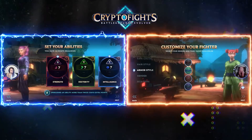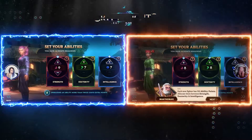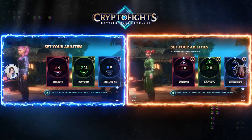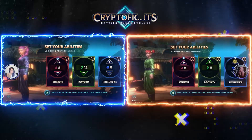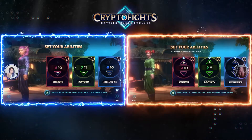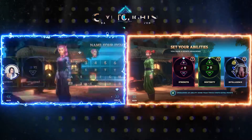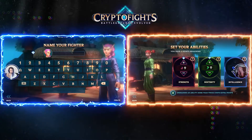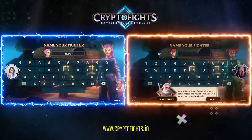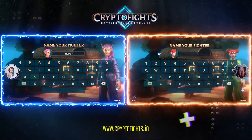Set your abilities. Each fighter has 15 points, and do keep in mind, guys, that not every point gives you a new skill increase. Sometimes, if you level it up a lot, it asks you for more than one point because that's how it goes.